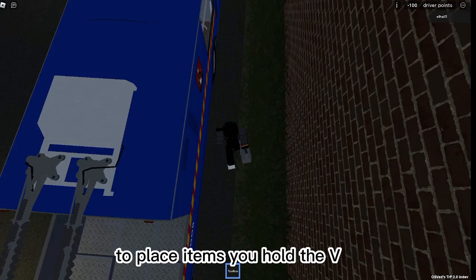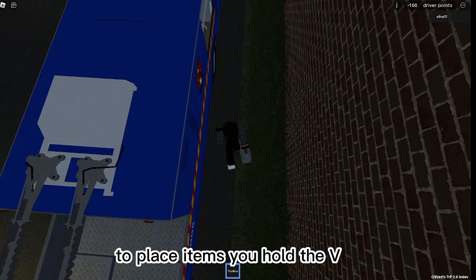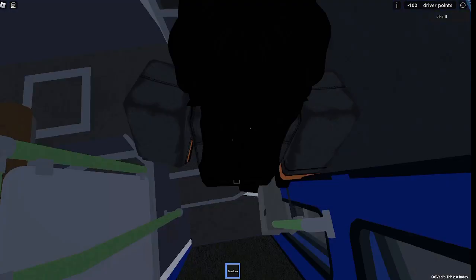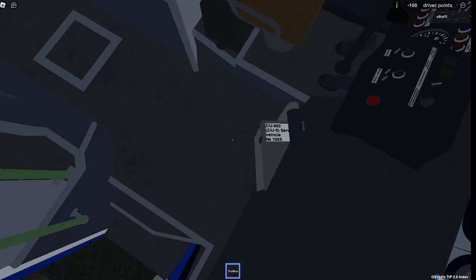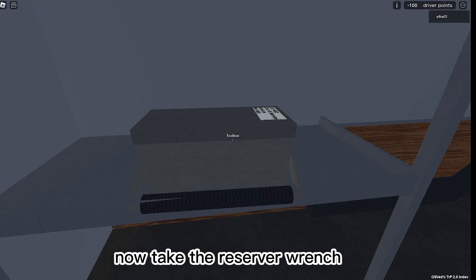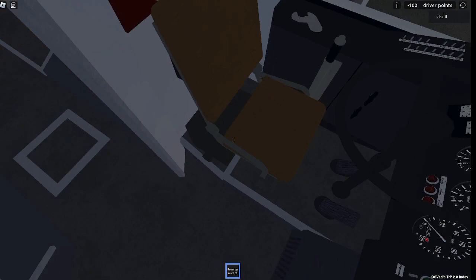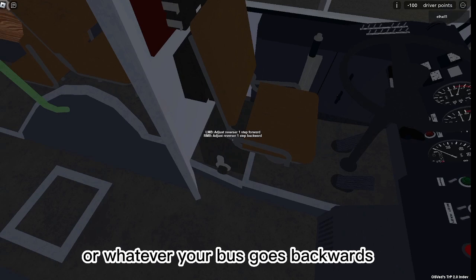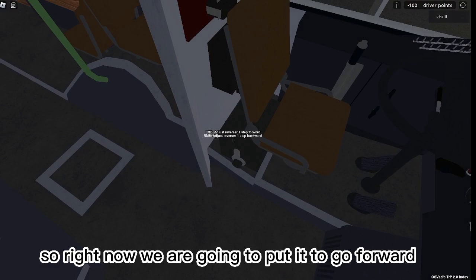To place items you hold V and then to put them you press left-click. Now take the reservoir launch — the reservoir launch controls whether your bus goes forward or backward. Right now we are going to put it to go forward.